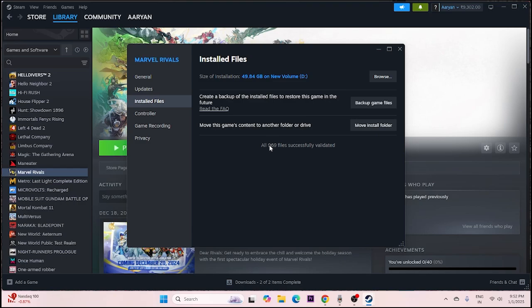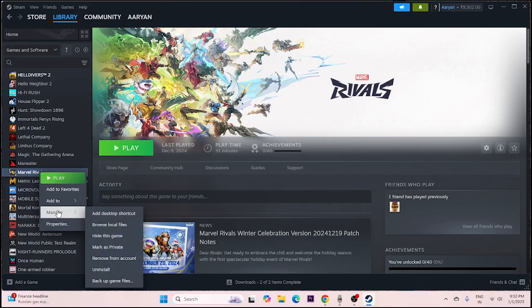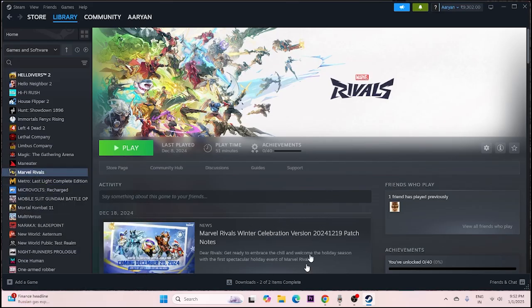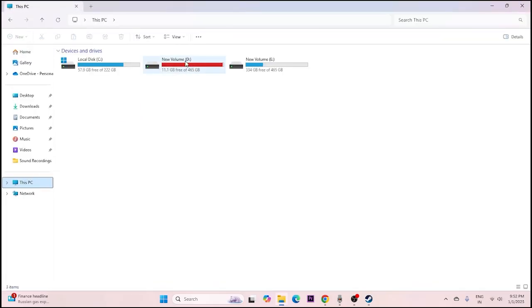Once the files are successfully validated, try launching the game. The last step is to uninstall the game — go to Manage > Uninstall — and then reinstall it. When reinstalling, try a different drive from the one you previously used. For example, if it was installed on D:, try installing on C: instead, or vice versa.